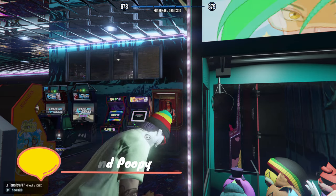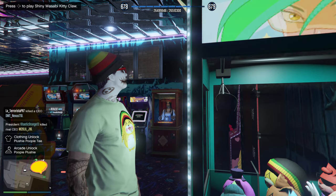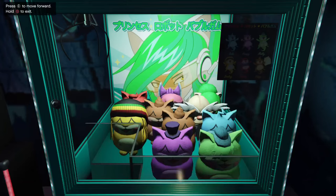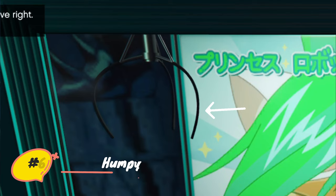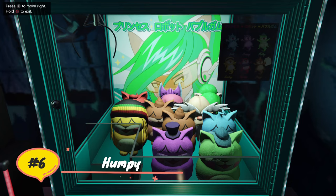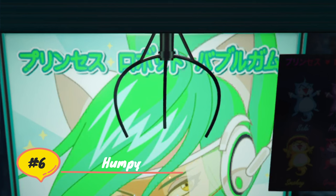Coming up here is a good example of having to pay attention to the background and not the font. I remembered to stop the claw when this finger was almost touching the green line, but you can do whatever works best for you. These plushies seem like they're impossible to win — in fact if you go online there are lots of Reddit posts with people asking that exact question.